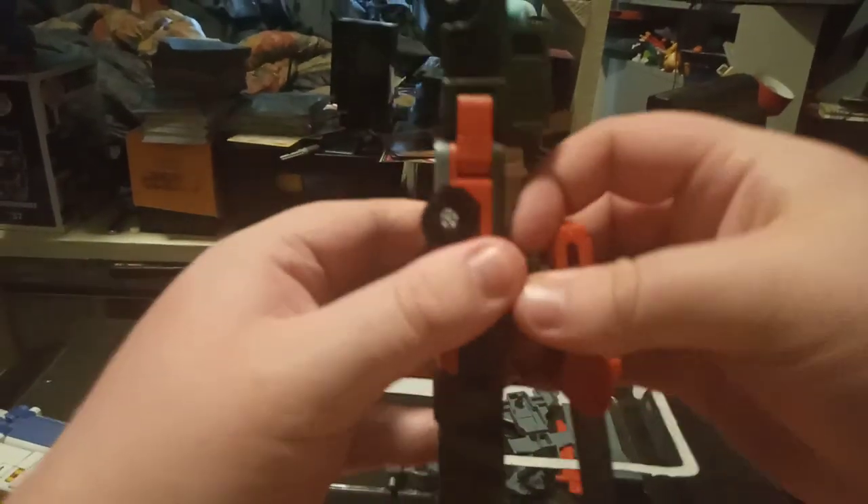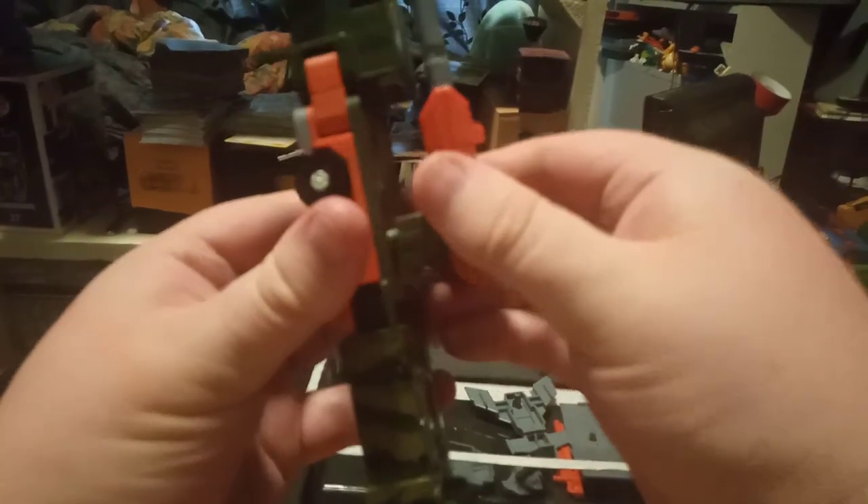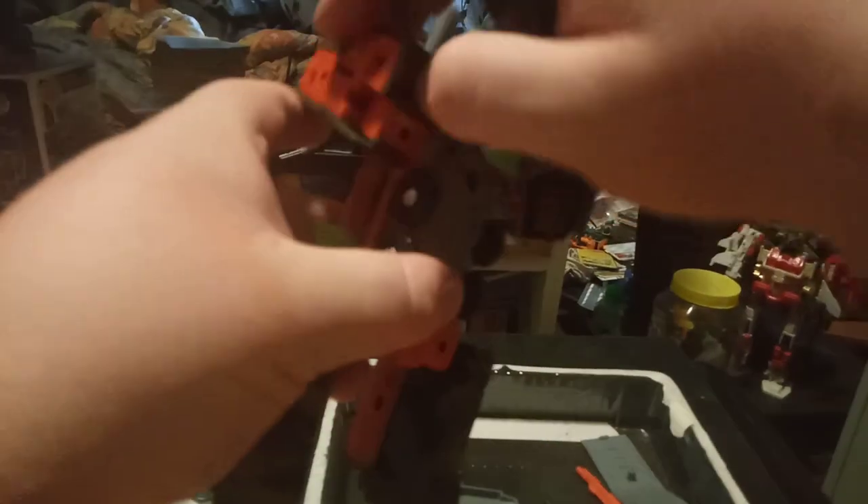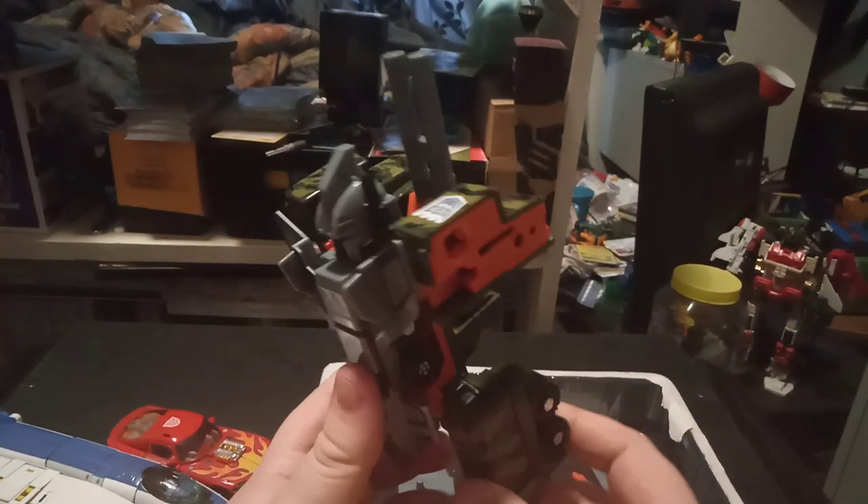Let us get Ruination into the combined form. First of all, you want to remove the cannon and rotate it up. You want to split the arms and rotate them this way — so you can get the pegs up, but I like to rotate them up like so. You're going to fold back the legs, fold them up and out and over. Then you're going to take the Bruticus chestplate — the post here goes into that hole in the middle of his chest. And then take Ruination's helmet and plop it on his head. It's a pretty dope-looking figure.